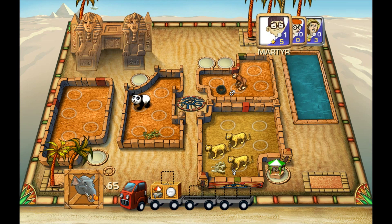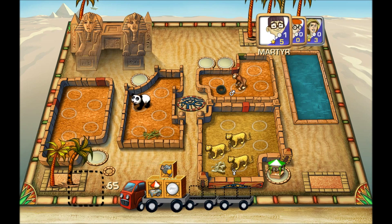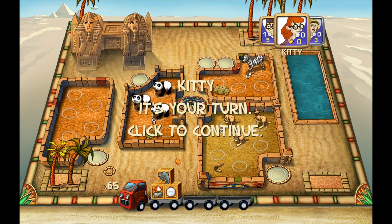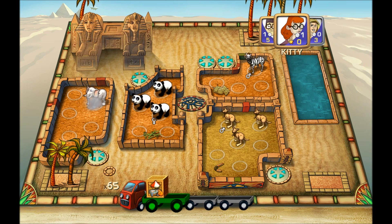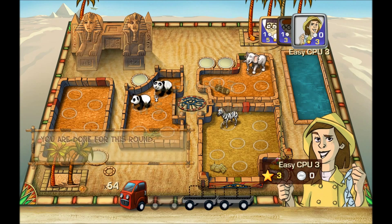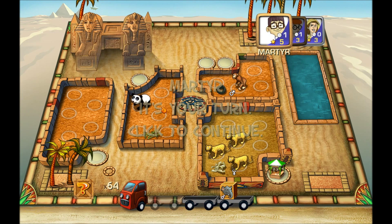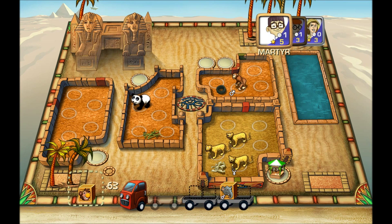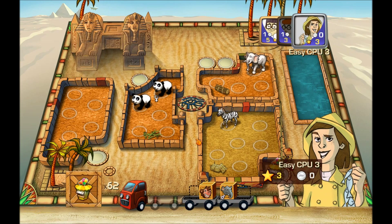Now we should mention those little carts that are currently out on the truck. Those are like concession carts and those add bonus points to your enclosures when you put them next to your enclosures. I'm going to go ahead and take this one, because it has a concession cart, some cash, and an elephant, which I don't have and have room for. Once you take a truck, your turn is officially over — you cannot do anything else for the rest of the turn until everybody else gets done.